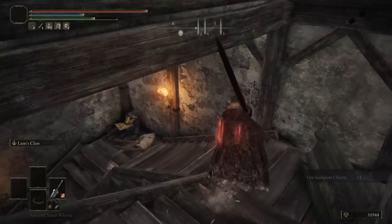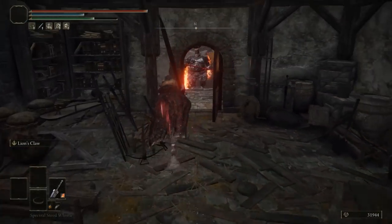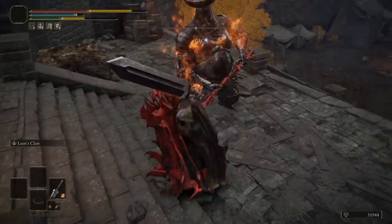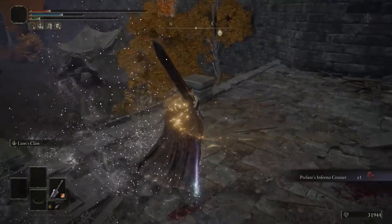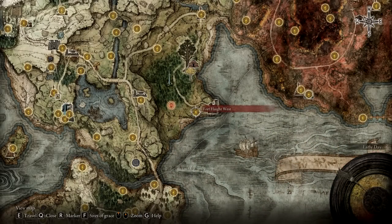What I love about the fire scorpion charm is that it increases your damage by 12% and we're going to be using this in the build. One thing to mention is that yes, this build can be created early game, yet you will need to progress a little bit further for certain talismans — though for the greatsword you can pick that up right away.